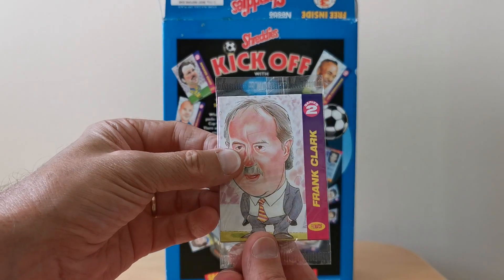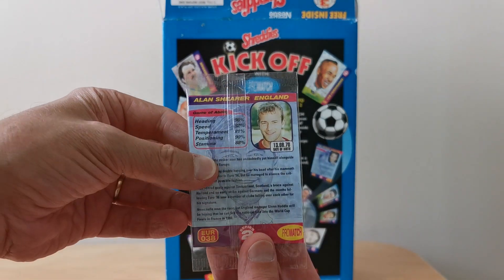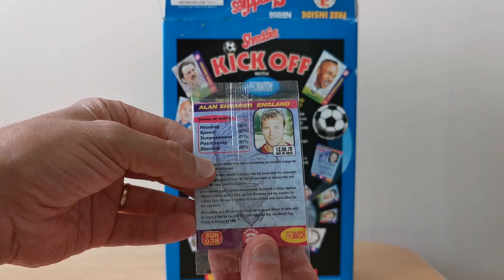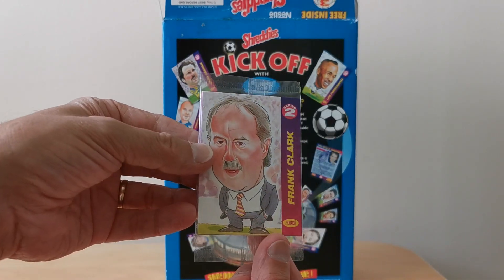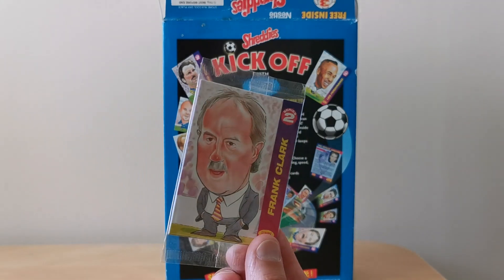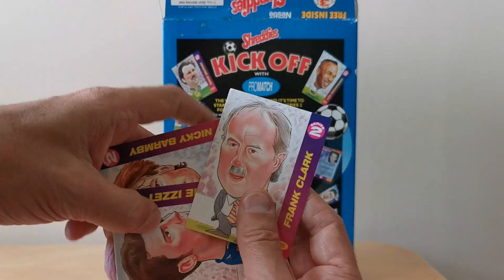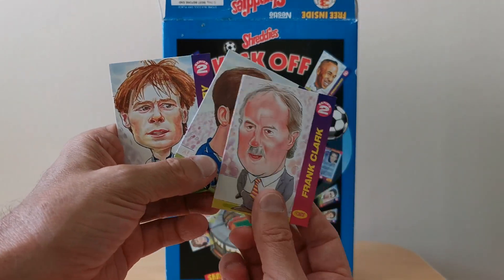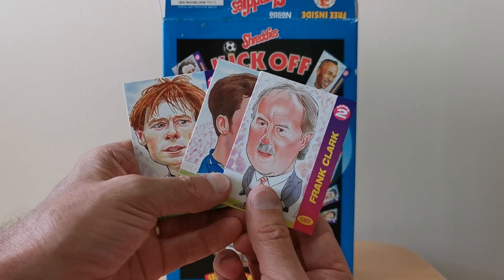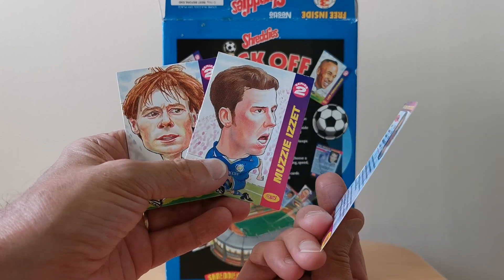Now I think these were probably commercially available because they're not branded anything specific to cereal. So when you open the packet of cereal, this is what came out — this see-through envelope with two of the cards visible. In this case you can see Alan Shearer and Frank Clark, who's one of the managers for Nottingham Forest. Here's an example of one that I've opened as well. It shows the fact that they're actually random because you've got Frank Clark again.